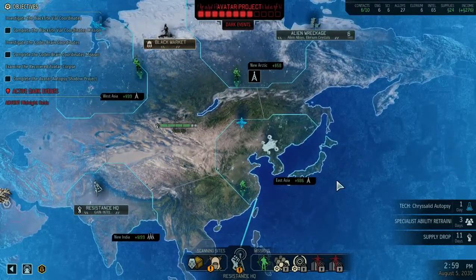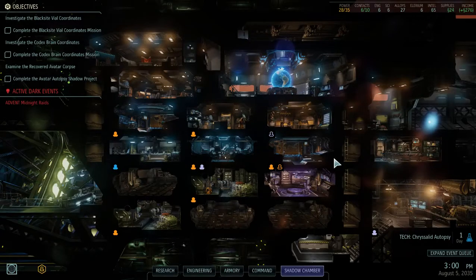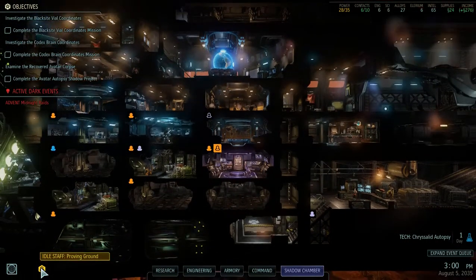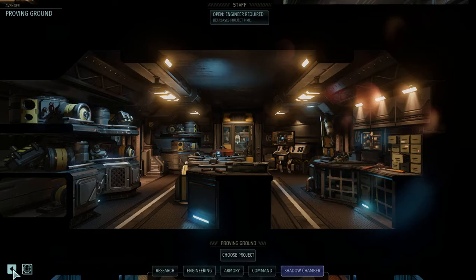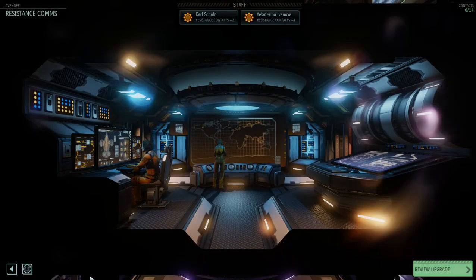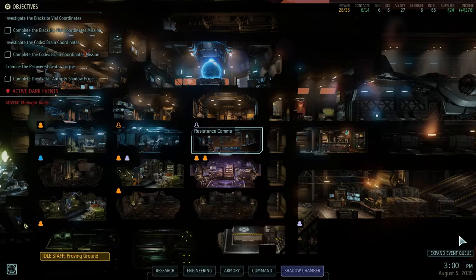But I'm going to end it here now. I got the intel I need so I can make contact thankfully. I have an extra engineer — proving ground, which means I could technically remove you and put you here on resistance comms, which would increase my contact by four. Hell yeah — I don't need to worry about that for a while now. Retrain ability in three days, supply drop in eleven days. But I really need to focus down on the facilities, and these other things are just slowing me down.